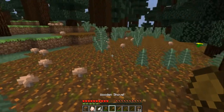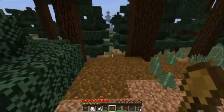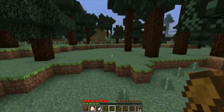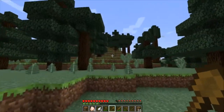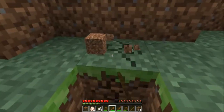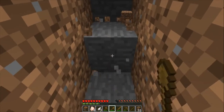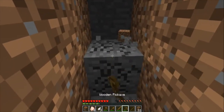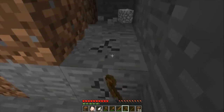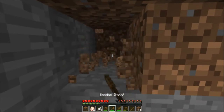Sorry for the background noise. Now we need to find a hill or something to make our home for now. This is a perfect spot because it's kind of a hill. First, dig into the hill with left-click using the shovel — but use the wooden pickaxe for stone.